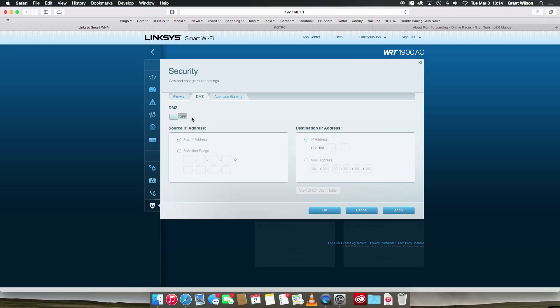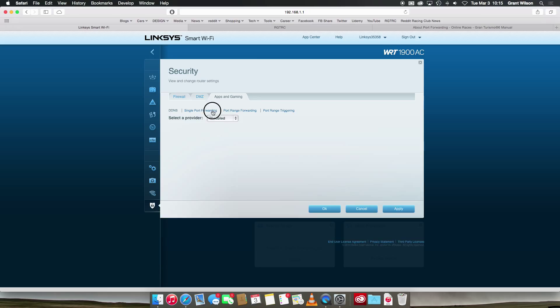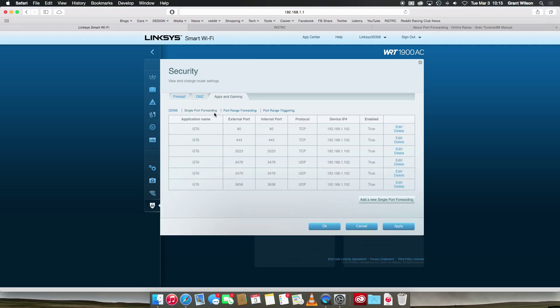There's also DMZ. I've never actually found this to be effective — I'm probably wrong. Whether trying it on or off, it never really seems to make a difference for me. What it's supposed to do is completely let everything from a set IP address go through the router without any security whatsoever. But if you use single port forwarding like I just showed you, you should be fine. Thanks very much for watching guys and we'll see you on the track.